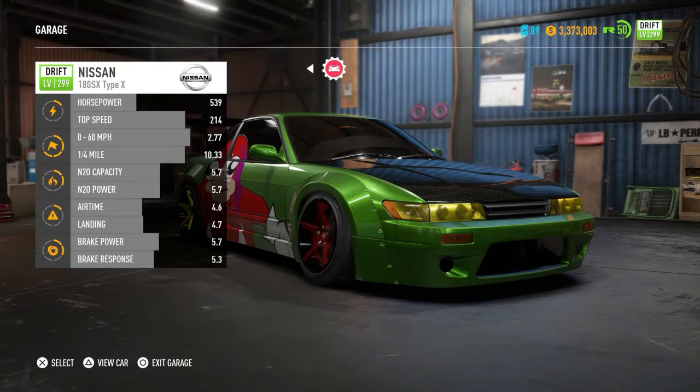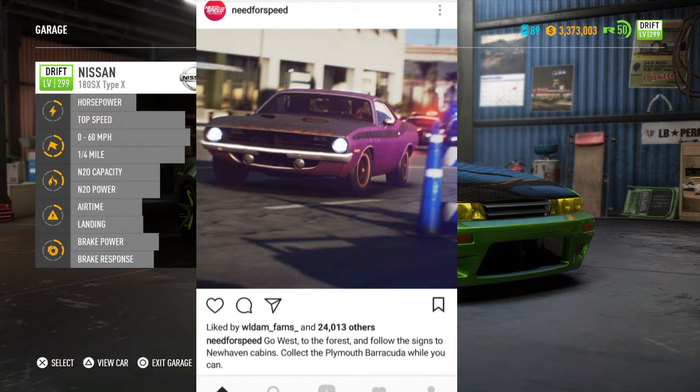Hey guys, aloha — Mongoose back again with another Need for Speed Payback video. There's a new abandoned car that came out: the Plymouth Barracuda. I saw it on Instagram yesterday, as of this video — so Tuesday. Anyway, it's telling me to go west to the forest, follow the signs to New Haven Cabins, and collect the Plymouth Barracuda while I can.